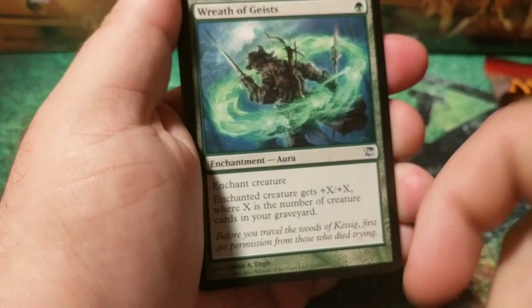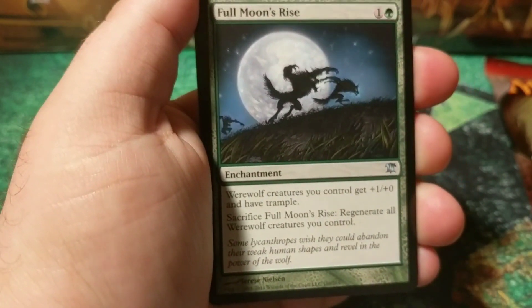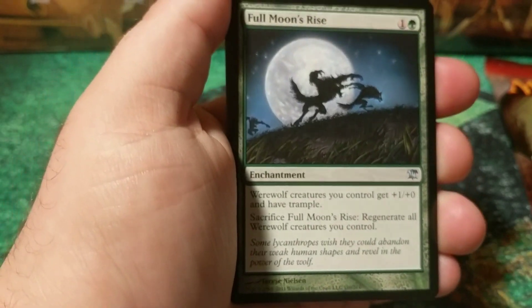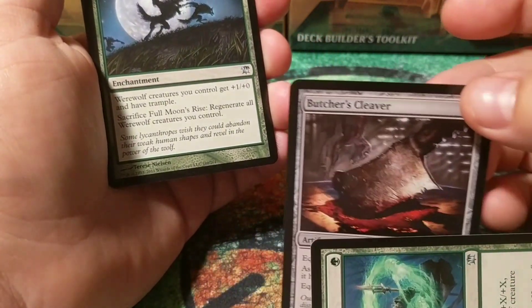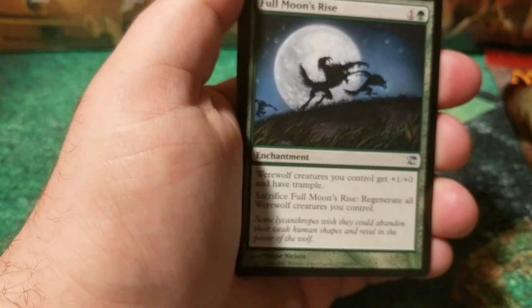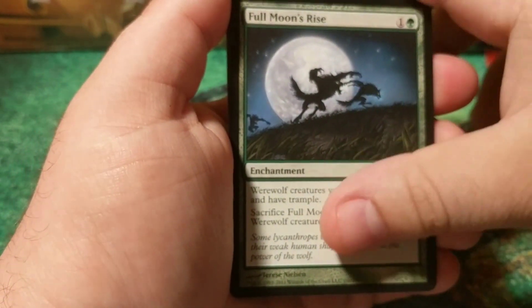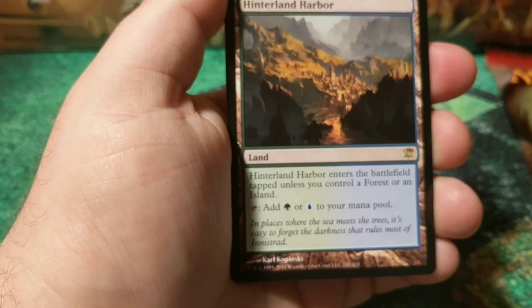Your only big hits that are going to be over the price of a pack are Liliana and Snapcaster Mage. The first uncommons were Butcher's Cleaver and Wrath of Geist. The uncommons might be worth something — we have Full Moonrise and our first rare is Hinterland Harbor. Dual land.